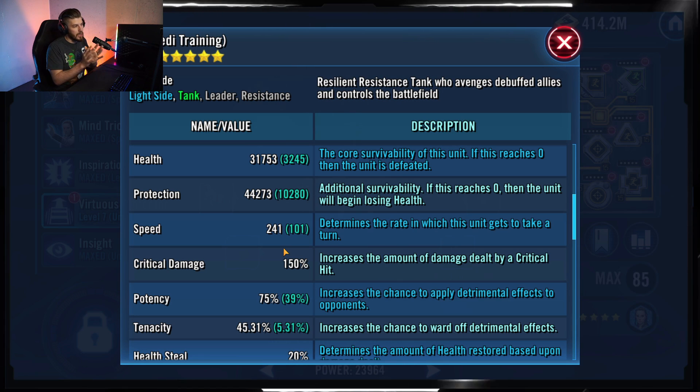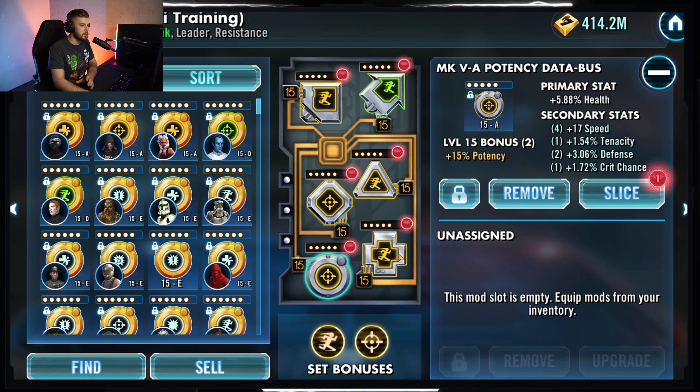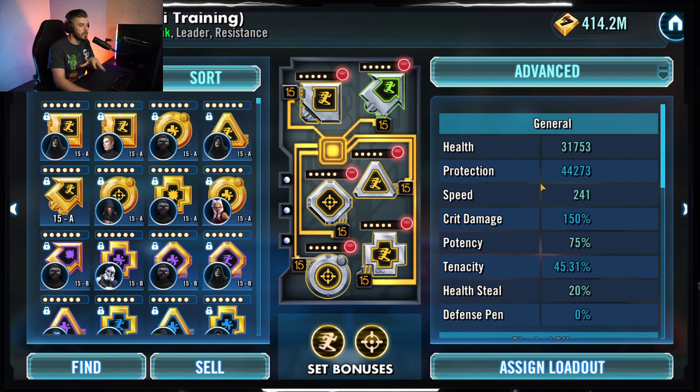I found it worked better having JTR slightly slower rather than fastest. The turn order goes: 3PO, BB-8, R2, JTR, Resistance Trooper. For her mods, I gave her a potency cross and a protection triangle, but I don't really care what the mods are — just get her in that fourth spot in the turn order.